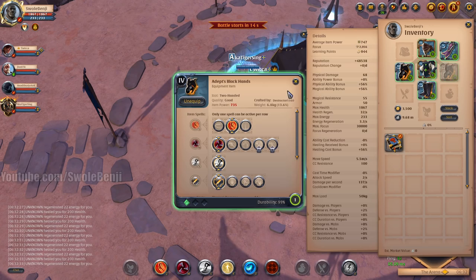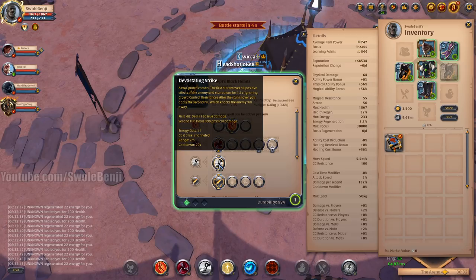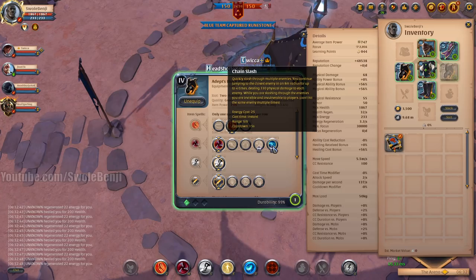For Black Hands, you want Deadly Swipe because you want to be mobile. This propels you forward faster, and you're not required to get three stacks for E to do its max damage. It helps do more damage, but it's not designed into the E skill — it's pretty much flat damage. It's true damage.